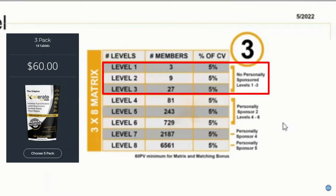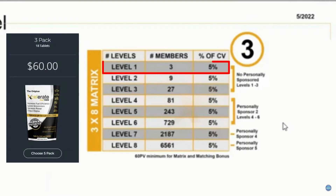The first level has three members, the second level has nine, and the third level has 27. You'll be able to earn on all three levels and never have sponsored a person. The way this matrix works — it's a forced matrix, meaning you have three positions on your front level. Everyone after that third person — your fourth, fifth, sixth, and anyone else — falls underneath someone else.